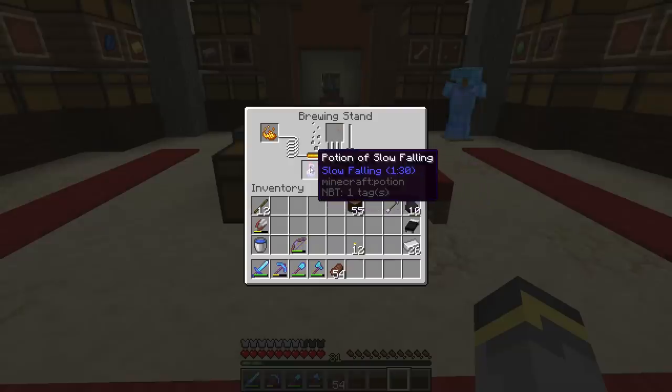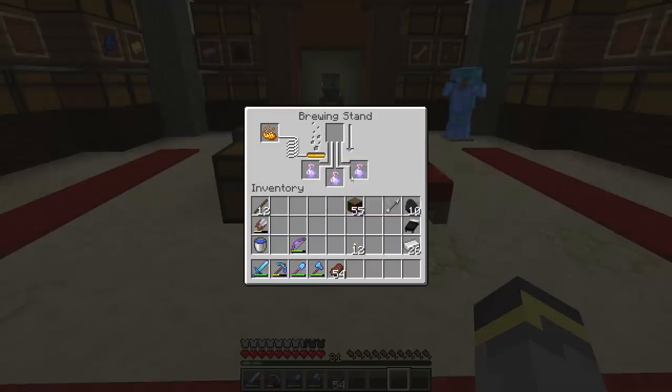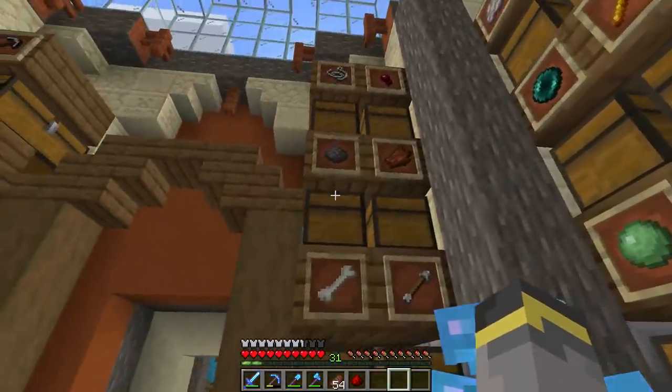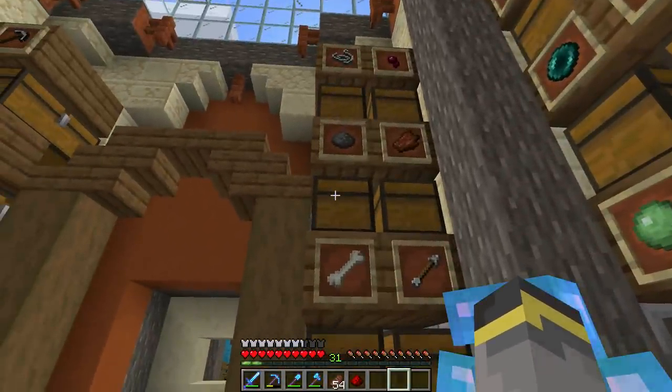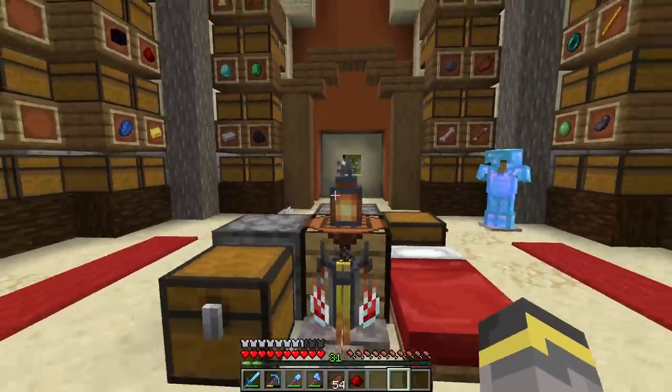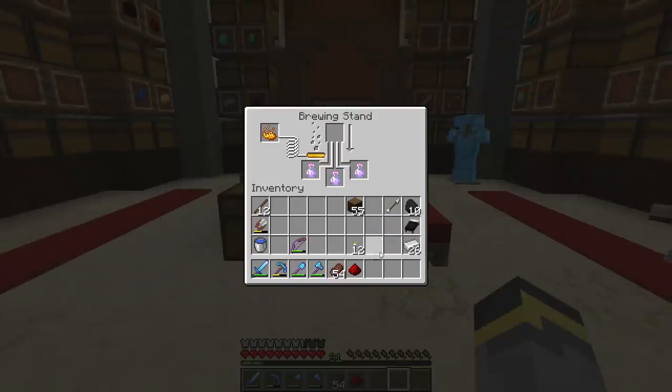We now have three potions of slow falling, but the duration is only one minute and 30 seconds — that's not very long. After brewing your potions you can continue to modify them. If we wanted splash potions, we could put gunpowder in the brewing stand. We don't need splash potions — we can drink these ourselves. We need these potions to last longer, so we need redstone dust. Throw a piece of redstone dust on top, let it brew, and your potion duration will increase.